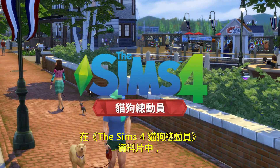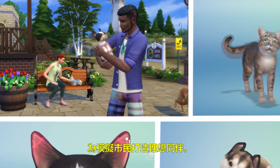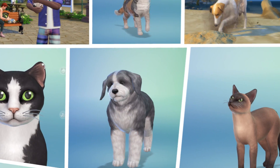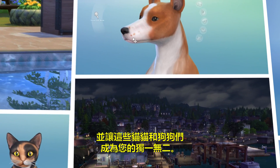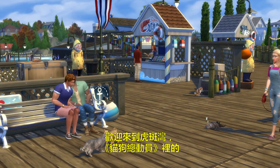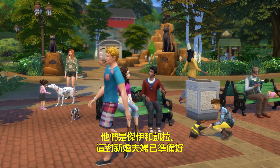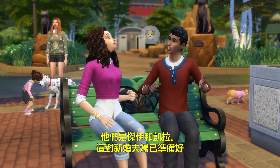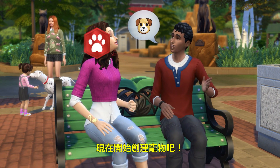In the Sims 4 Cats and Dogs Expansion Pack, you can make the perfect companion for your Sims with the new Create-A-Pet tool. Choose a breed, give them distinct personalities, and make these cats and dogs your own. Welcome to Brindleton Bay, the new pet-friendly world in Cats and Dogs. Meet Jay and Kira — these newlyweds are ready for their first furry companion. Let's dive into Create-A-Pet.